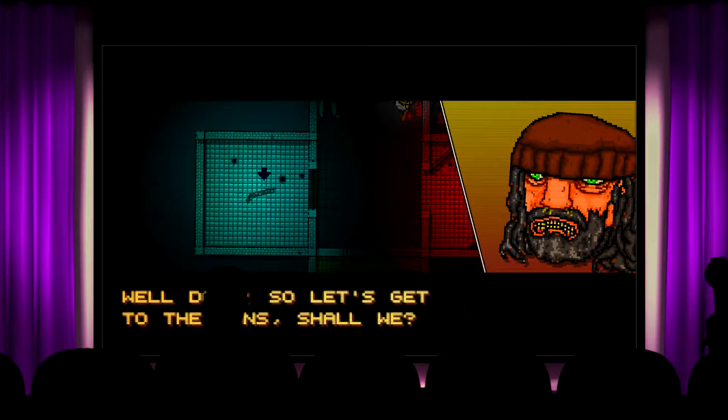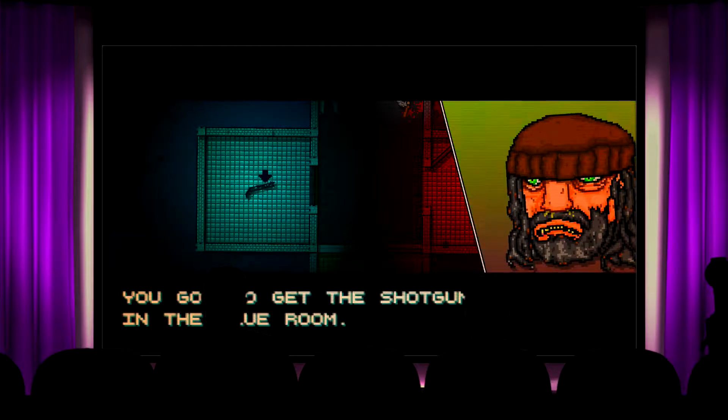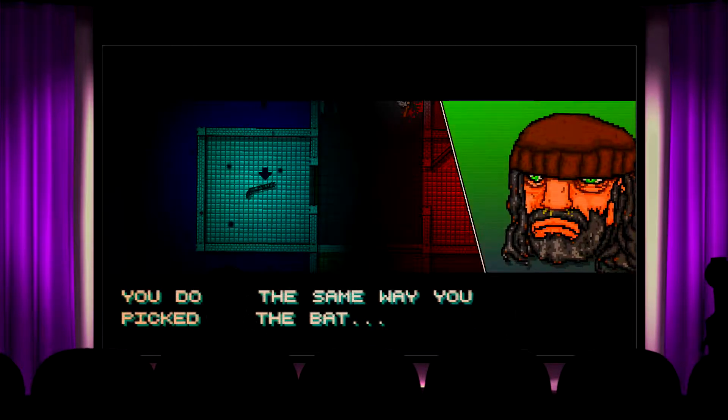Alright, let's get the gun. Go and get the shotgun in the blue room. You do it the same way you picked up the bat.